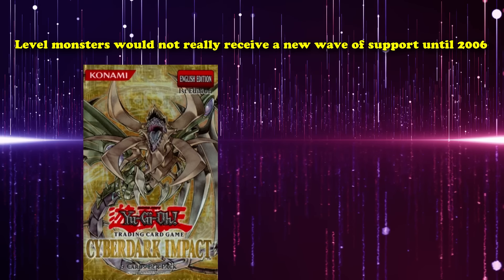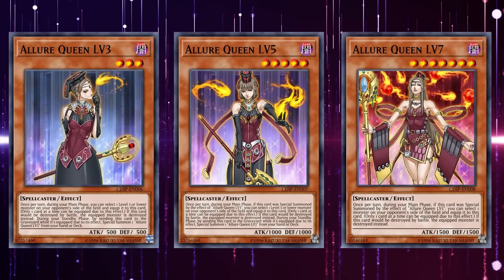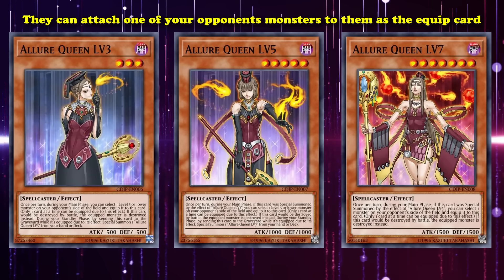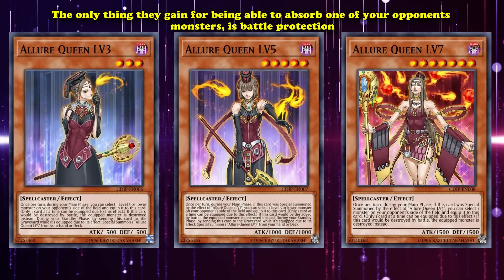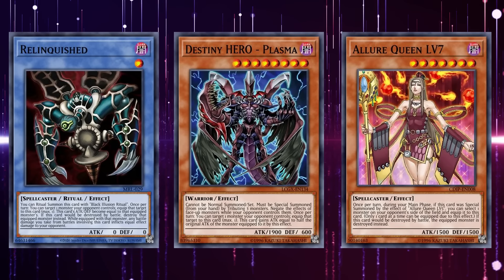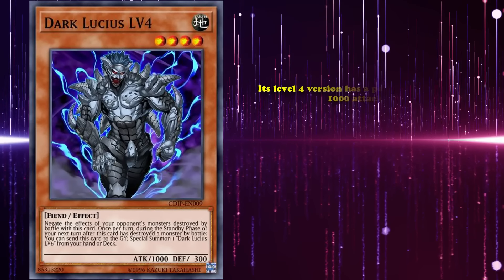Level monsters wouldn't really receive a new wave of support until 2006, in the infamous set Cyberdark Impact, where they released two new level monsters and some new support cards — all of which were kind of hilariously bad. First, the Allure Queen archetype: they all have the effect of attaching one of your opponent's monsters as an equip card, similar to Relinquished, though they can only target specific kinds. Allure Queen Level 3 can only equip level 3 or lower monsters, level 5 can equip level 5 or lower, and level 7 can equip any opponent monster. However, all they gain for absorbing a monster is battle protection, and since they all have incredibly low attack, it's easy for that battle protection to be used up. Higher levels only gain their equip effect when brought out properly, so you can't use Level Up to cheat their effects.